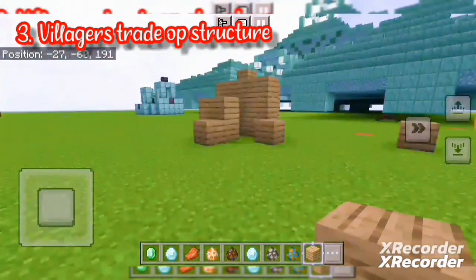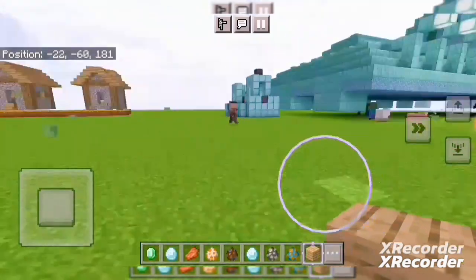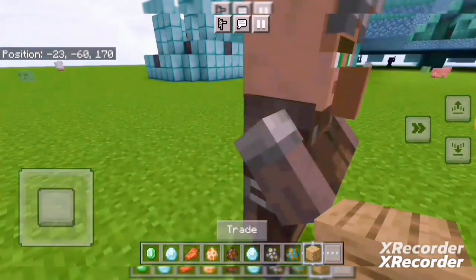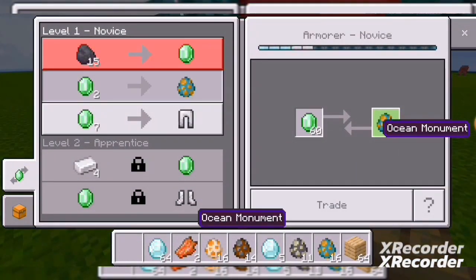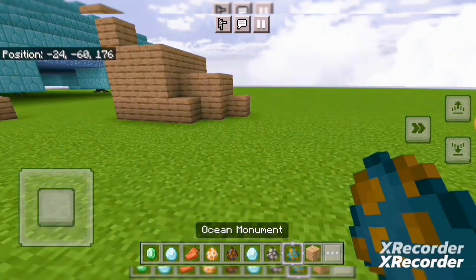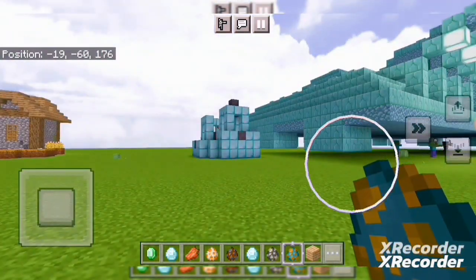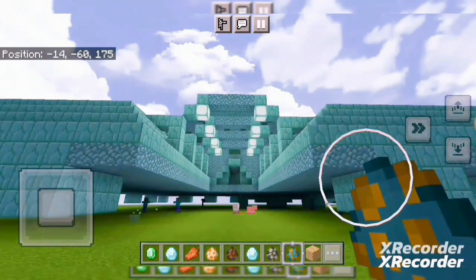This is the second mod. There are villager trades and OP structures. There are villagers who provide items. Here are some villagers who provide against goods. I am going to trade. The monument is given as you have to hold it. That's why you will find an act. This is what you have to do.